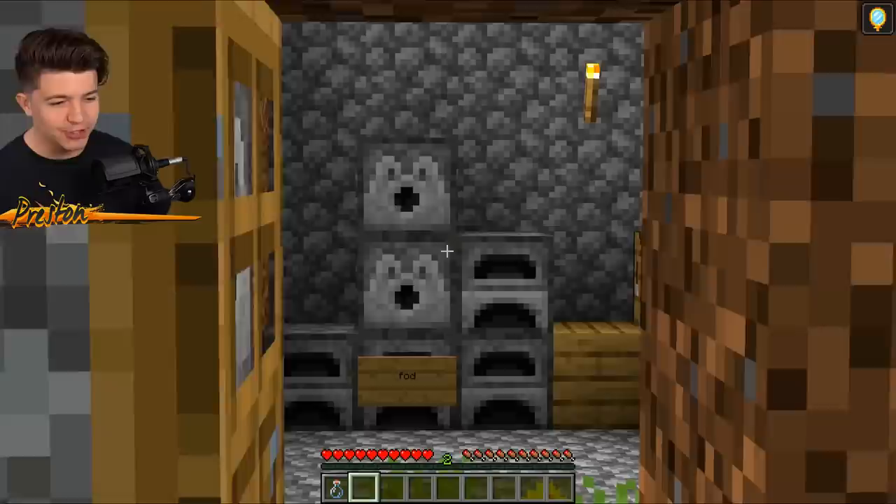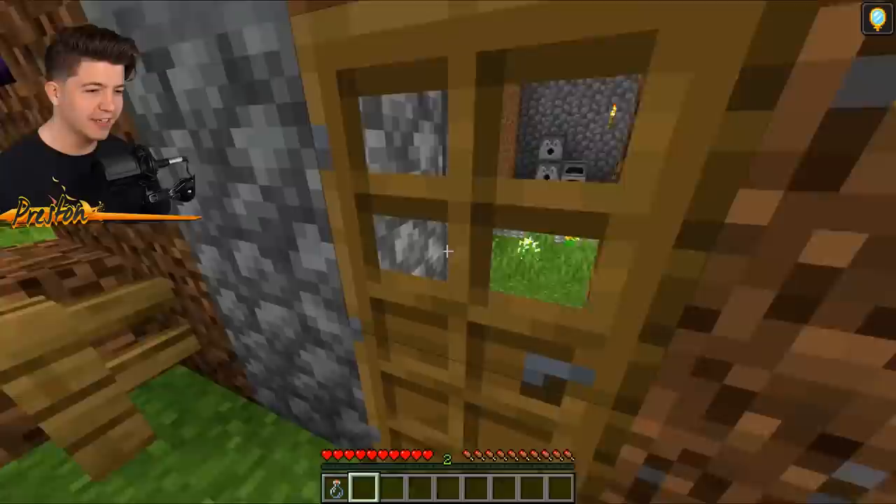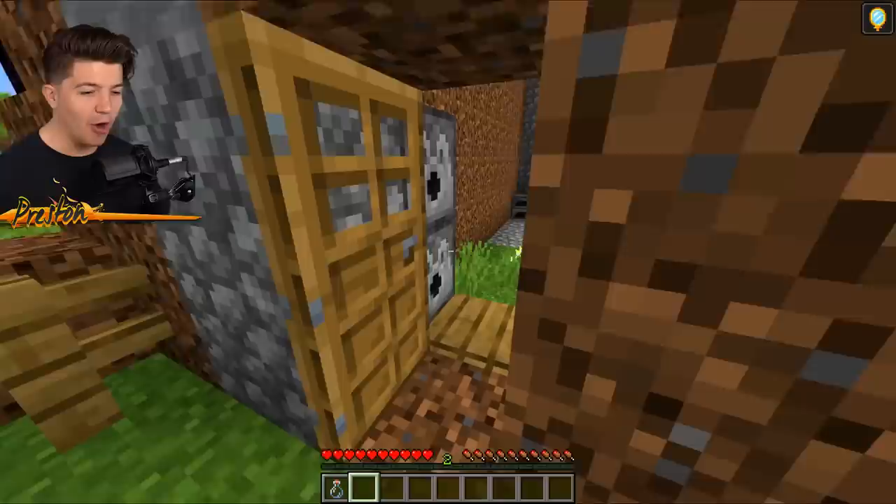These are definitely arrow dispensers, and this is definitely a pressure plate to activate them. I'm going to test it. There are dispensers also on this side. The noob is really trying to kill us. We're gonna go back to my house because I have just the thing to absorb these arrows.